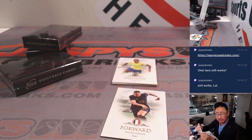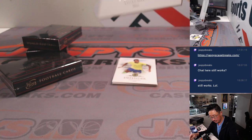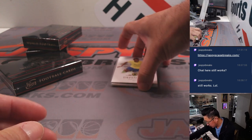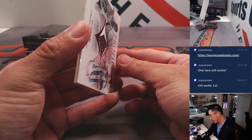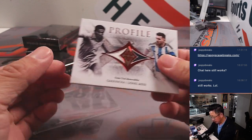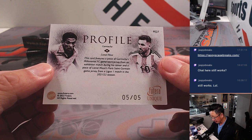Odegaard maybe? There's Eder Militao. And that's going to reveal a profile — wow. There's Garincha on the left side, Lionel Messi on the right side. Five out of five!